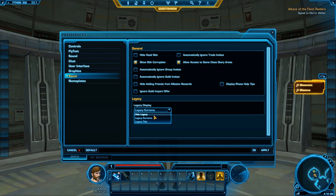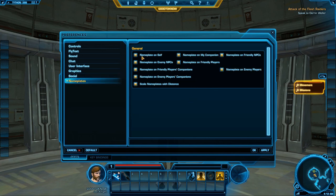Down here is the Legacy System where you can hide your legacy surname and legacy title — these are a last name and titles shareable across all your characters. Nameplates let you see labels above yourself, companions, and friendly NPCs. I like the friendly NPC nameplate so you can spot vendors easily, but turning off friendly player companions is good since seeing 'Mako #375' gets rather annoying.